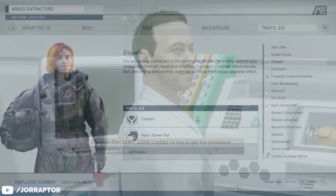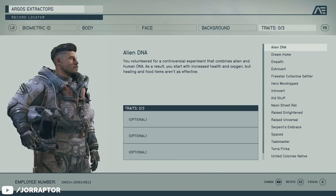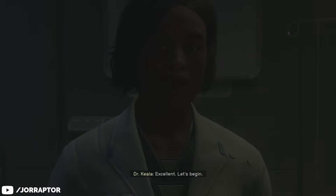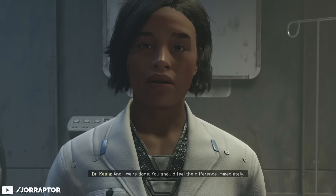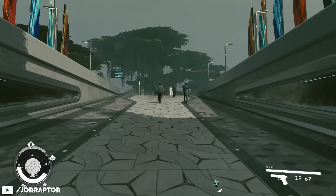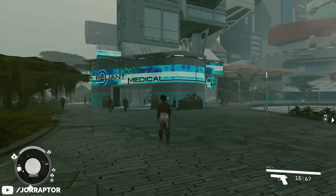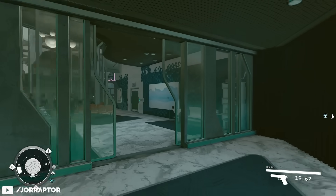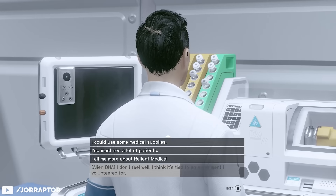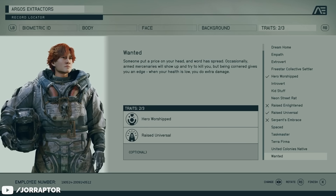More traits are actually removable if you don't want them anymore, like Empath or Alien DNA. You just need to find a doctor and pay them 10,000 credits, which isn't all that much later down the line. There's one in New Atlantis — go to the Mass Tram Station, exit and go right towards the residential district and you'll soon come across a Reliant Medical Clinic. Enter the clinic, go to the doctor's office, and if there's a dialogue option that lists one of your traits, pick it so you can ask the doctor to remove it.